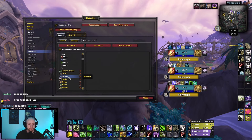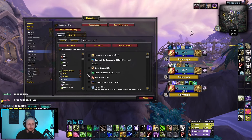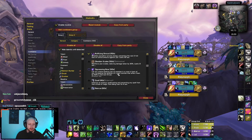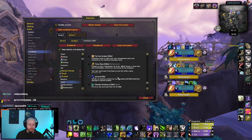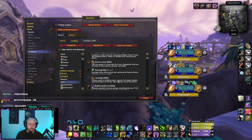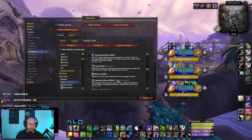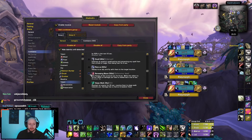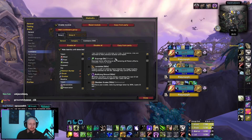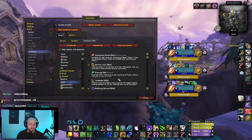Then go through each class and tick the various abilities that you want to track. For example, you might want to track Chrono Loop, Nullifying Shroud, or Emerald Dream. Track what you want — you can add or change whatever abilities you want to monitor here.